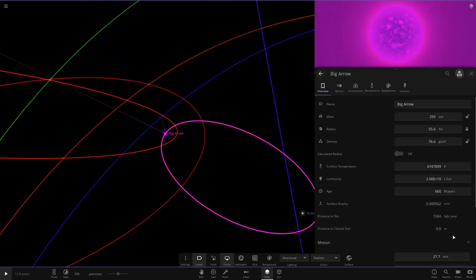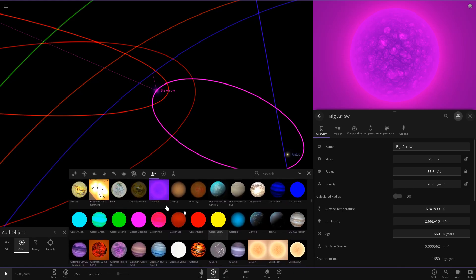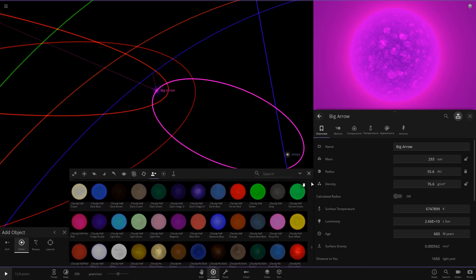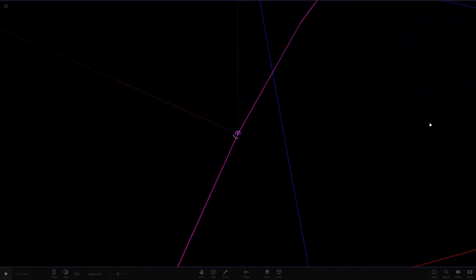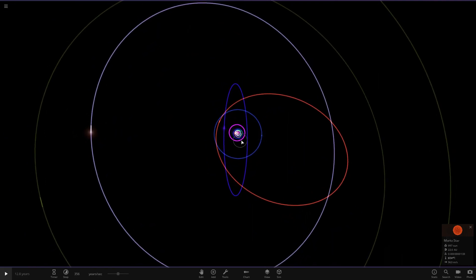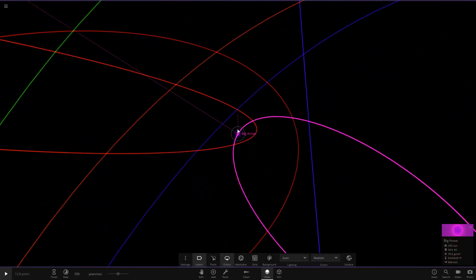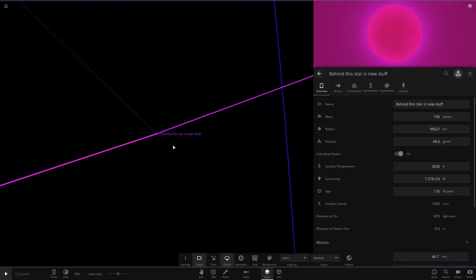There's a yellow star in a binary with a blue one. Now moving on to the new content — I think this is it. There's 'Big Arrow,' and I'm not sure if I have a save of that. Checking notes from the creator: 'the final version behind the pink object with the name behind this object is the new part.' So behind Big Arrow is the new stuff. It has more of a purple trail than pink, but the star itself is mainly pink.